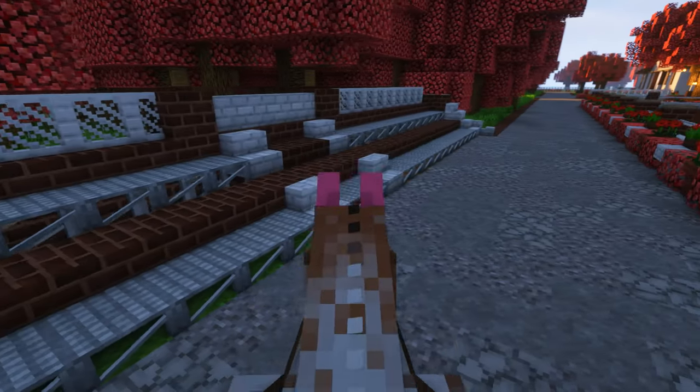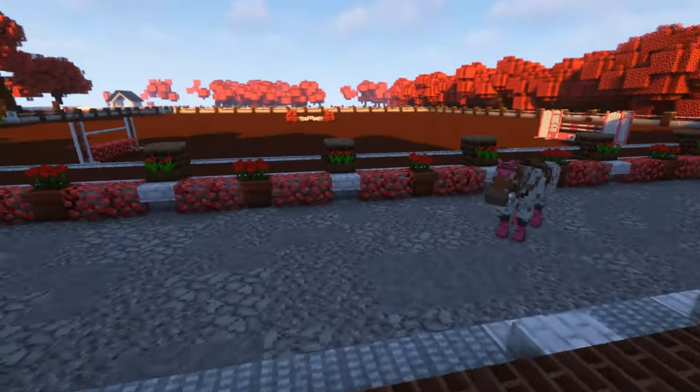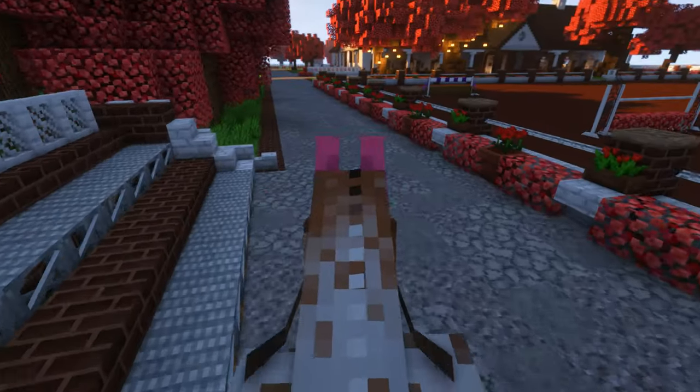This is the last part of the property — the bleachers. I'm not sure I'm going to be keeping these because I don't really like the design that much, but it's a place where if you're playing on a server or with a friend you can just sit and watch and chill.